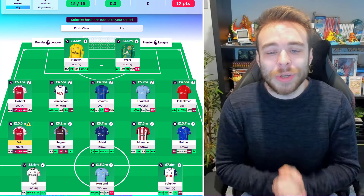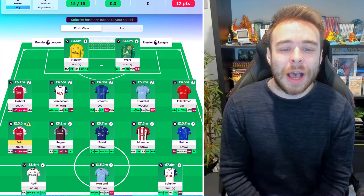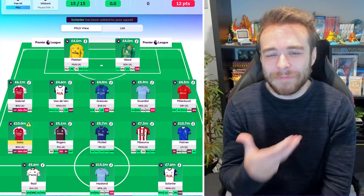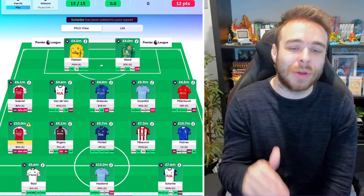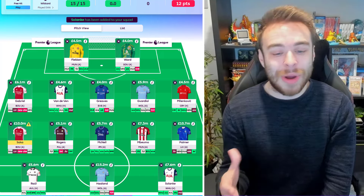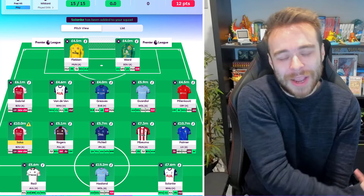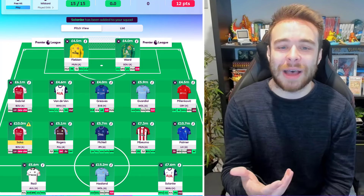This is draft number one. In goal we have Flecken and Ward. I'm still not a massive fan of Flecken because Brentford just haven't kept a clean sheet this season, but the fixtures are really nice coming up and it enables you to pump money into outfield players. I'd always prefer Ederson or Raya as they're a set-and-forget. Pickford also has a ridiculous run of green fixtures but is more expensive.